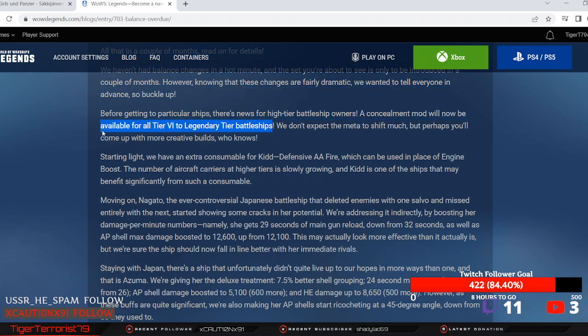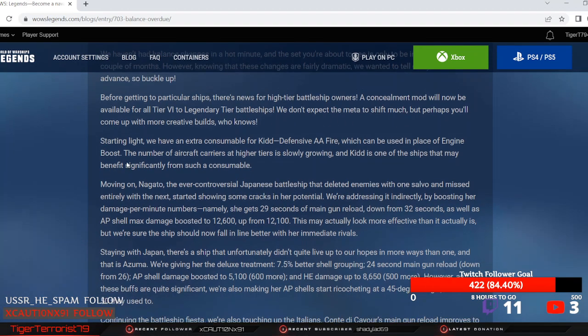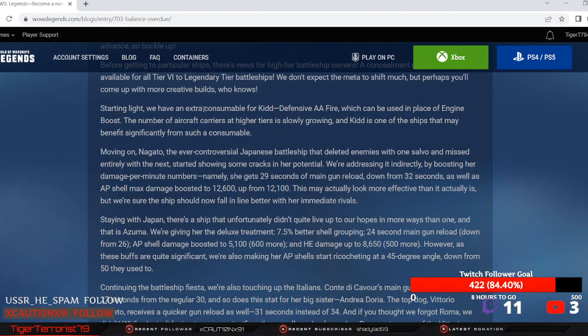You can finally put a concealment mod on battleships and have decent concealment without getting farmed at range by a bunch of HE spammers. Don't expect the meta to shift much, but perhaps you'll come up with more creative builds. Starting light, we have an extra consumable for Kidd — defensive AA — which can be used in place of the engine boost.